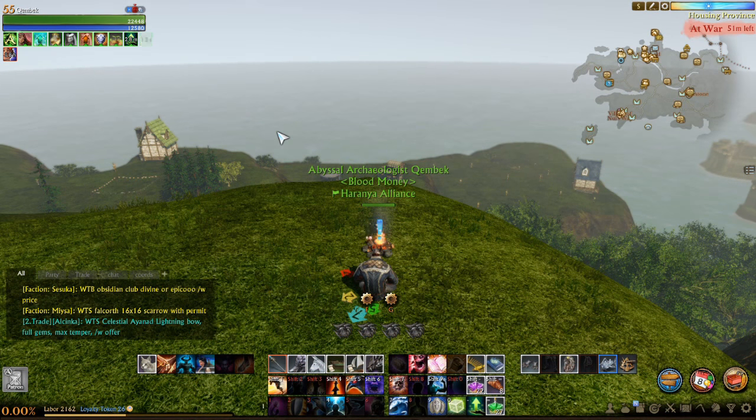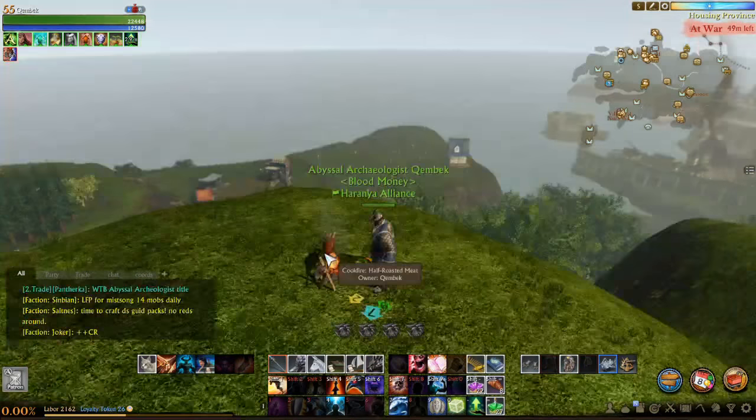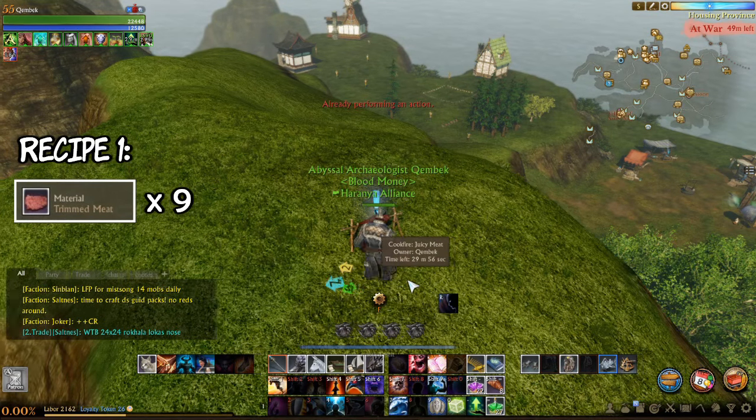You can get 4 types of buffs from a campfire, and you will need different ingredients for each. Recipe number 1 is half roasted meat — 9 trimmed meat will grant you a small shield.